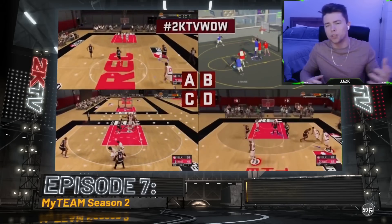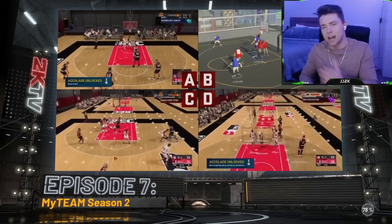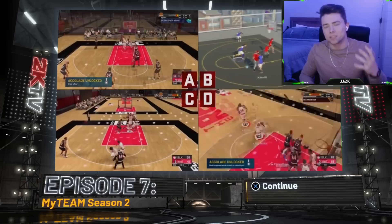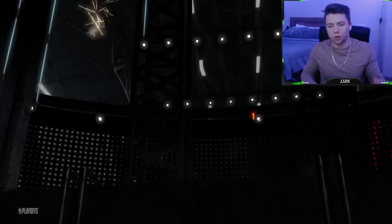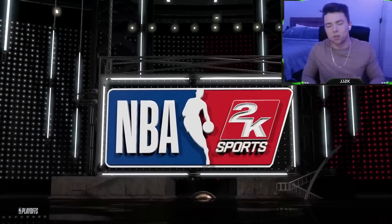Once you get to 99, getting from 99 to 99.9 will take less than one quarter of your time — I'd say five minutes maximum, depending on your archetype. For my case, it's easiest with a sharpshooter. I'm using my pure sharp which is already at 99.3, so all we're going to want to do is get our takeover.